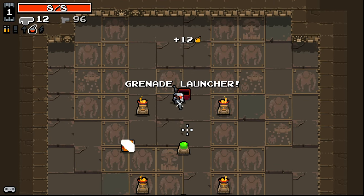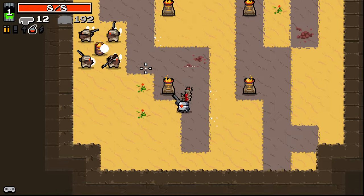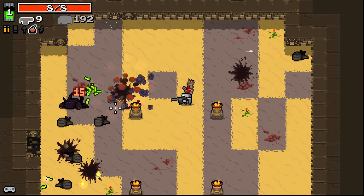Grenade Launcher and Triple Blood Gun. Take the Grenade Launcher in this case. Oh, that chest disappears when you start the waves — you want to always take the chests. I didn't realise that. I should have taken that ammo chest. I was going to hold it until later, but that's not how this works.